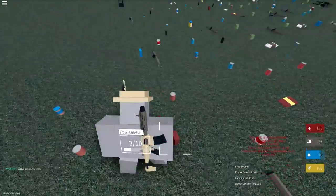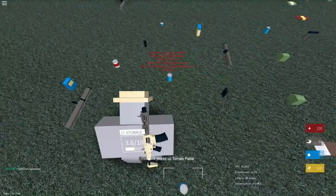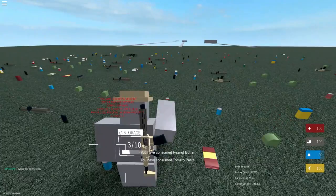On the right we have basic hunger and thirst meters. You can go ahead and pick up some food and drinks here on the floor, go into your inventory, right-click and consume it — eat it — and then it fills up the meters on the right.